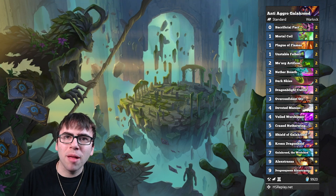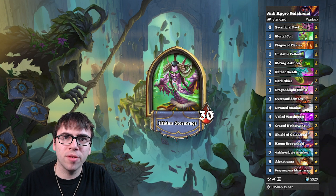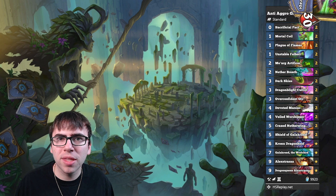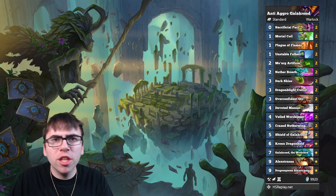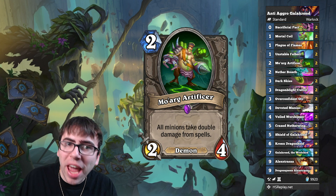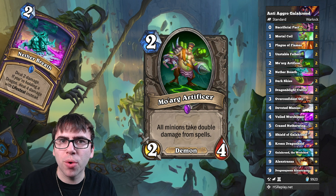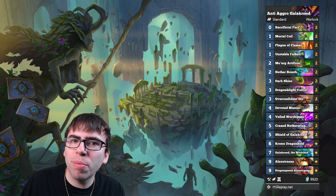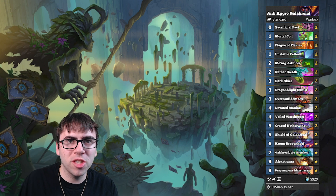This is the only deck I've found that can reliably contest Demon Hunter, and it does pretty well against the rest of the field, so it's just a great deck if you're looking to rank up. We're not reinventing the wheel with this list, but I do want to go over the strategy and some of the new cards. One of the new cards on the block here is Moarg Artificer. This Burning Legion MVP allows you to heal for 8 health with your Netherbreath when you target a minion, or even 16 if you have both on board. It sets up great tempo turns with ridiculous healing, and this card is just awesome in Warlock. Sleeper card of the set.